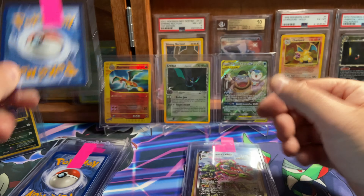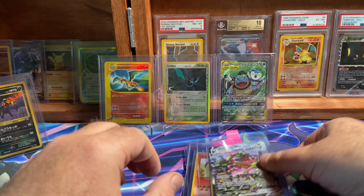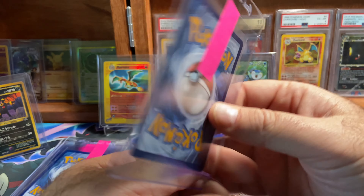Umbreon VMAX from Evolving Skies — this is an easy 10 candidate in my opinion. Same with the Rayquaza from Evolving Skies — easy 10 candidate in my opinion.